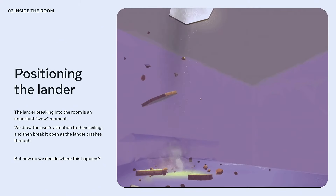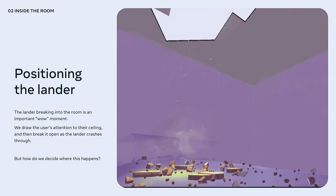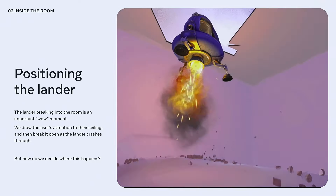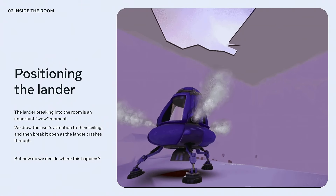The very first reveal of the game is a lander crashing through your ceiling. We wanted it to have a lot of impact — not just with your ceiling, but emotionally. This reveal needed to introduce the idea of a world outside your room and establish a feeling of physicality to the virtual objects being introduced. The lander is also an important focal point for the remainder of gameplay, serving as a central scoreboard throughout.